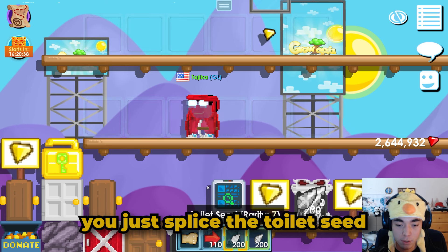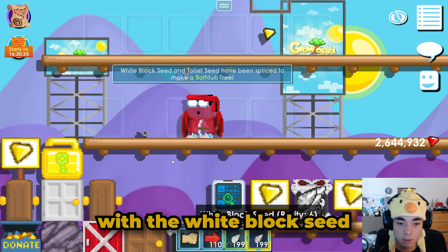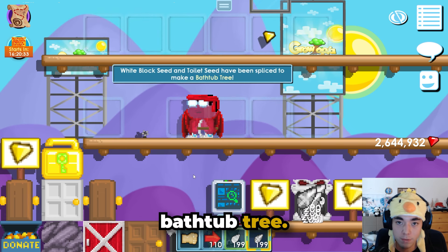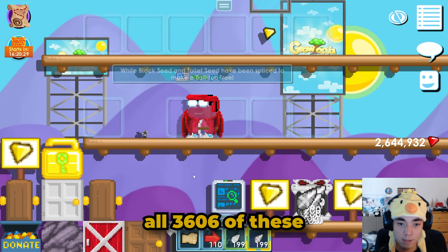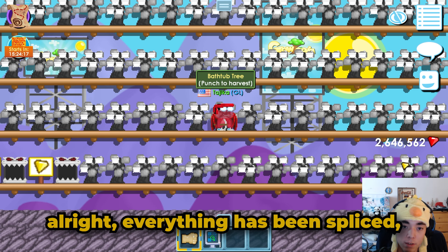The next step is very simple — you just splice the toilet seed with the white block seed and there you have it: bathtub tree. I'll see you guys after I finish splicing all 3606 of these.